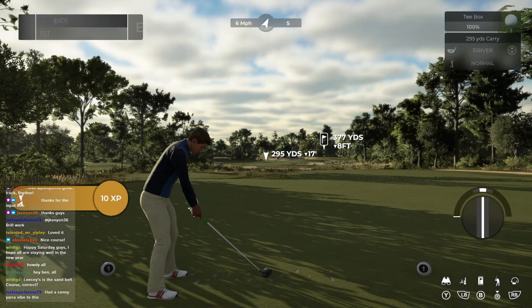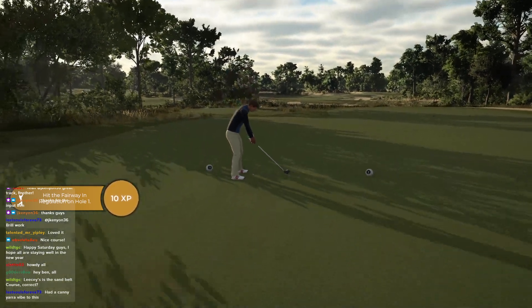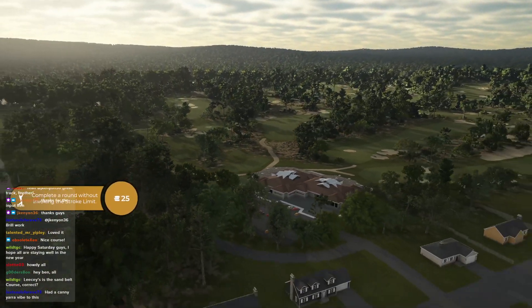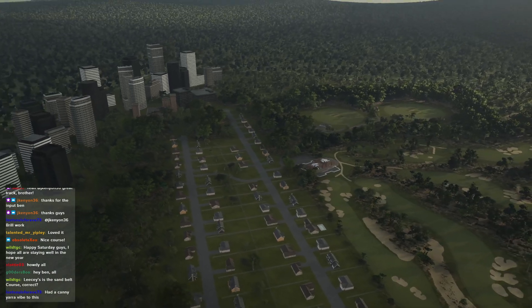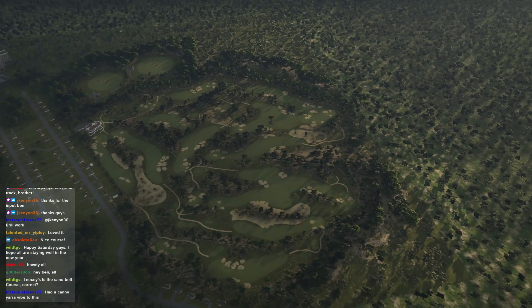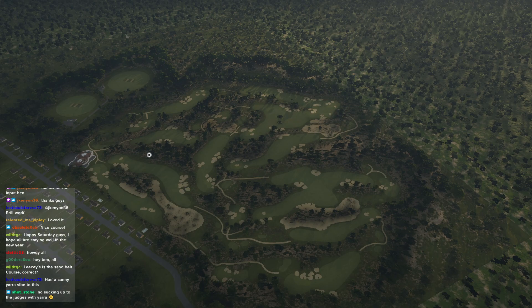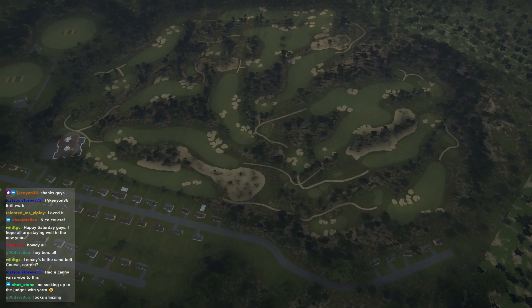Lisey was in the rookie contest last year and followed that up with a heathland course called Shadwell Heath. He's got the Yarra-style clubhouse and managed to fit more houses than I managed with the meter, placed near Melbourne with a little city backdrop. The overhead view just makes you happy — interconnecting fairways, amazing bunkers, and big wasty areas which we'll be interested to see in play.